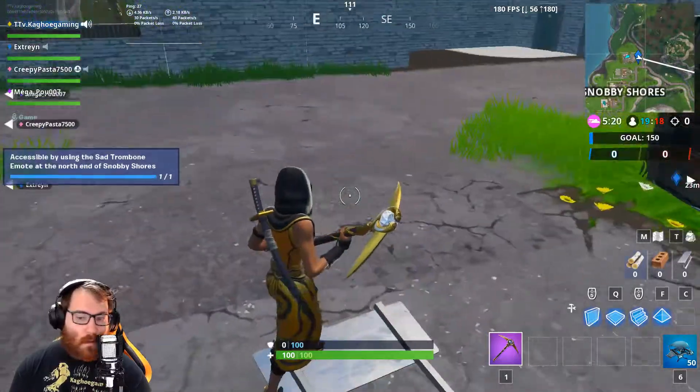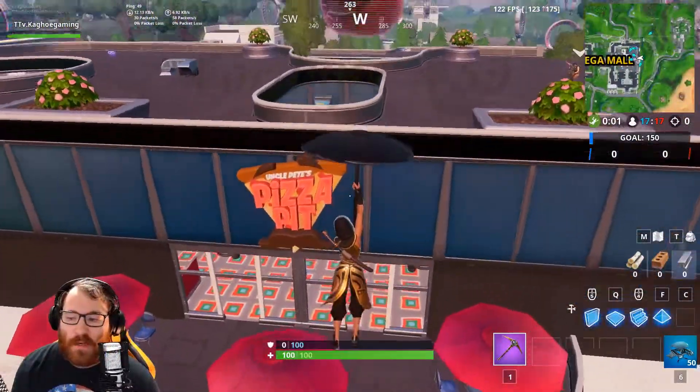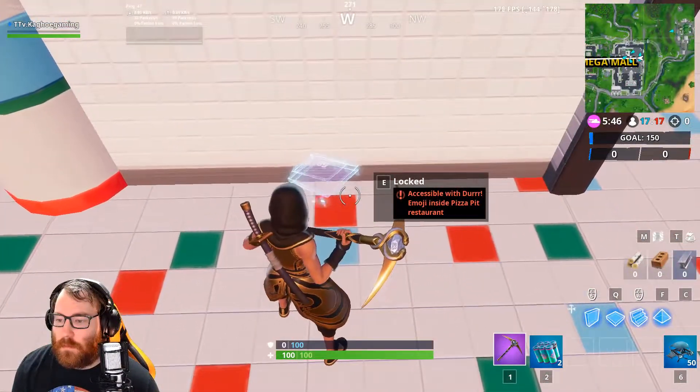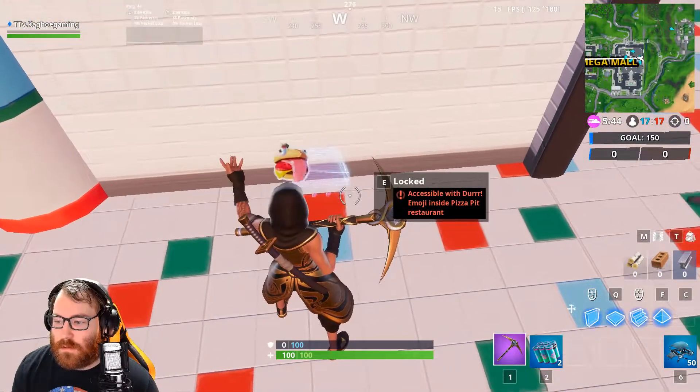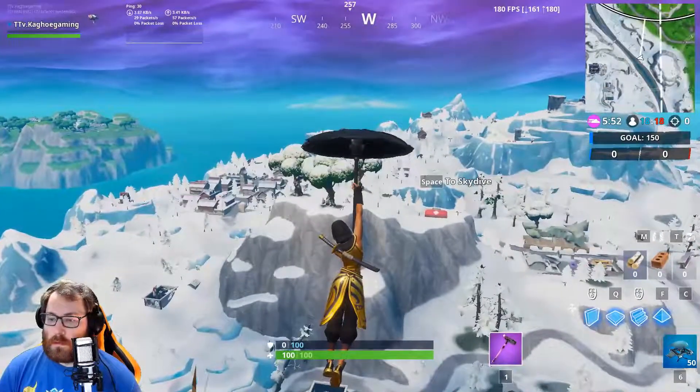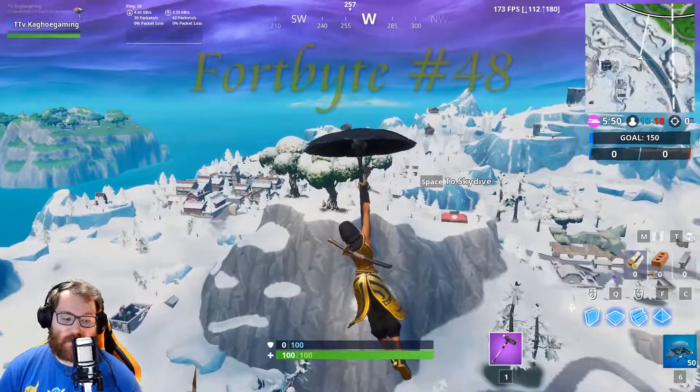We're flying in to the pizza restaurant up here. Fort Bite 59 — we use the Dirt emote, and bam, there it is.